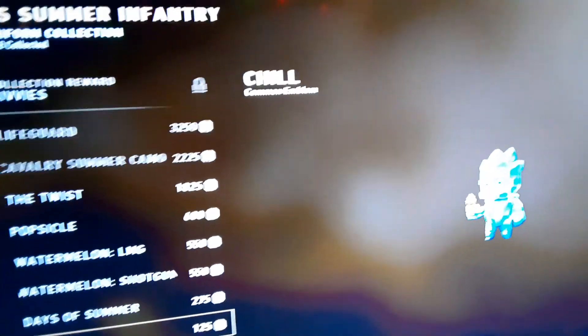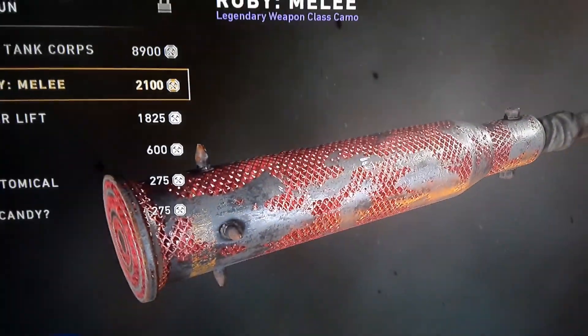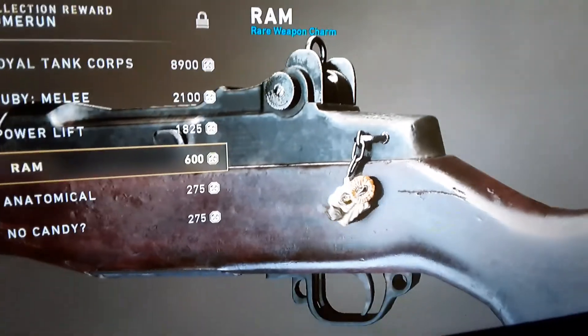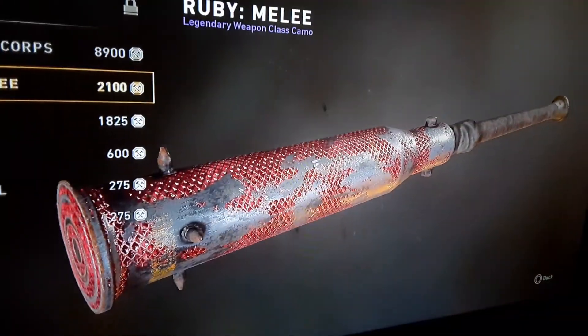Now let's see what else you can get off of Blitzkrieg. You can get the Royal Corpse Tank. Is this a melee? I can get this for 2,100. I think I'm just gonna get it. 2,100 — unlock.